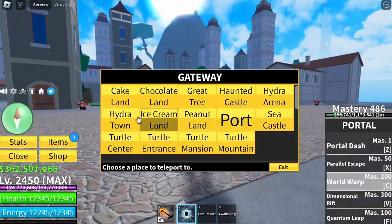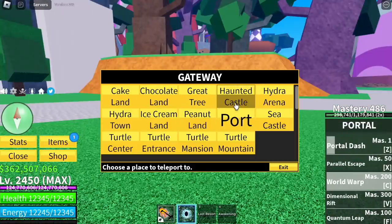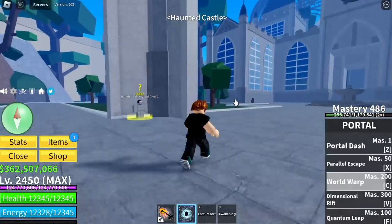Like for example, the Cursed Dual Katana Quest — you need to travel from island to island. And with the Portal Fruit, everything will be a lot easier.